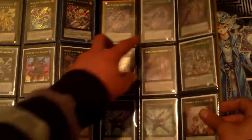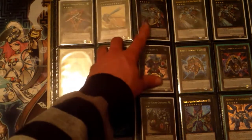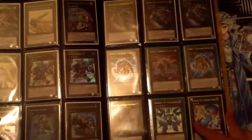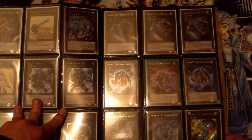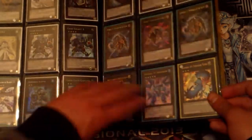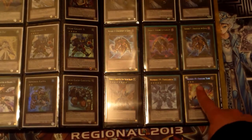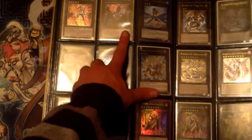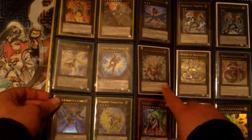Evilswarm Ouroboros, two ultra rare Acid Golems and one super rare. Blade Armor Ninja, Super Battlecruiser General, Rank 5 Noble Knight, Shining Elf, two Gear Gigant X, Master Blades, Armored Kappa, Gachi Gachi, three of the rank fours for Noble Knights. The Chaos Brothers — Number 30 Embodiment of Crime and Number 31 Embodiment of Punishment. Number 62 Galaxy-Eyes Prime Photon Dragon — the cover card. Number 19 Freezadon, Number 49 Fortune Tune. Ultimate rare Number 12 Gimmick Puppet Giant Grinder — seems to be in play now. Ultra rare Leviathan Dragon, Number 7 Lucky Straight, Number 8 Heraldic King.